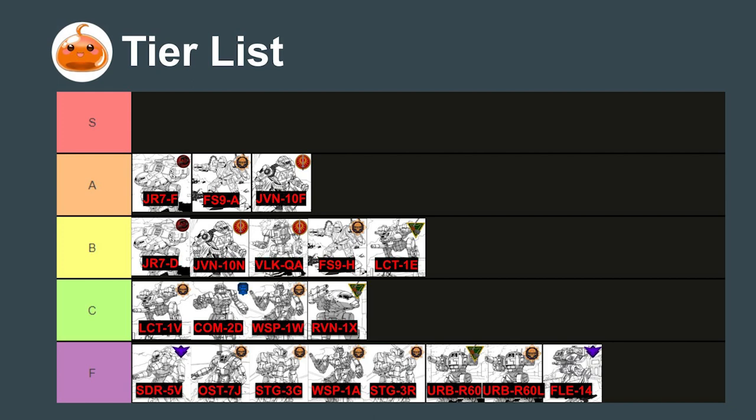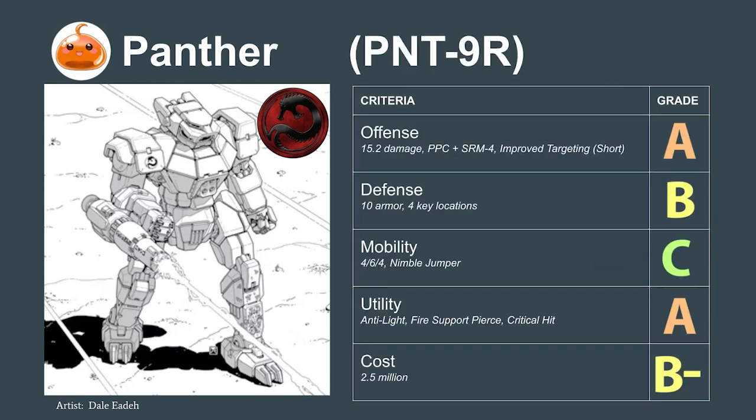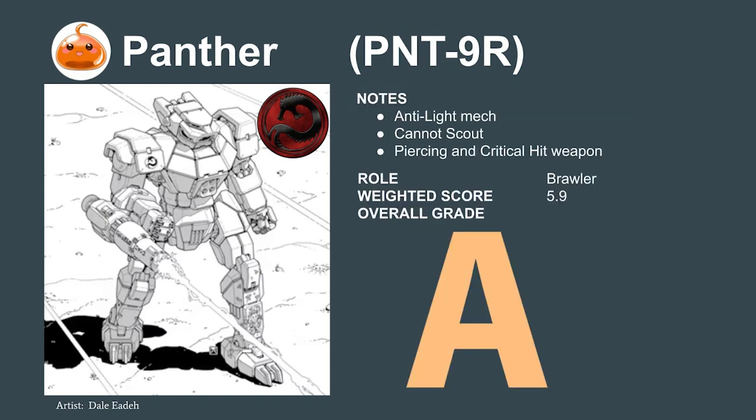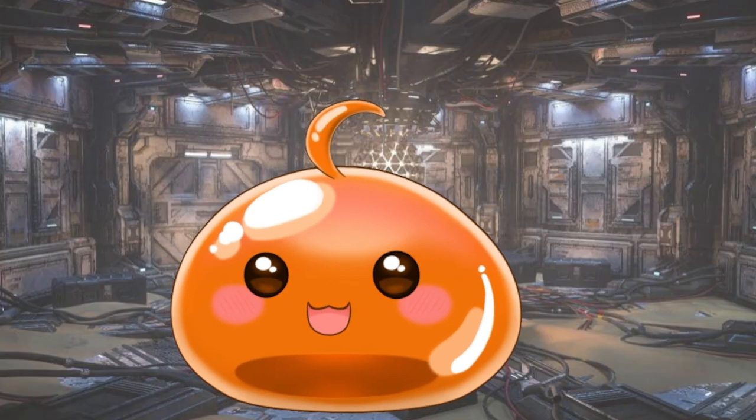Last of this group, the Draconis Combine's Panther is perhaps the most interesting mech of the bunch. While it's not fast enough to scout, it comes with a PPC and SRM-4 — giving it both a piercing weapon to punch through armor and a critical hit weapon to exploit the hole. The mech can be used as fire support to cover friendly light lances, to block or hunt enemy light lances, or as a trooper mech in larger battles as long as it plays cautious. Its PPC will often open up lights in a single shot and force an early decision to disengage or risk destruction. We rate this mech an A.